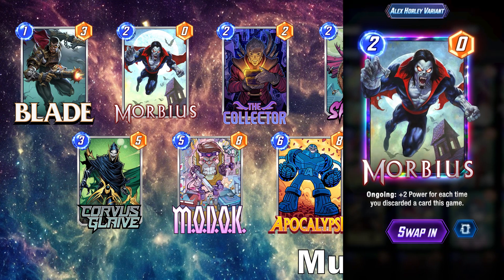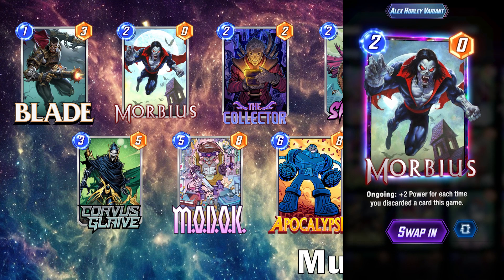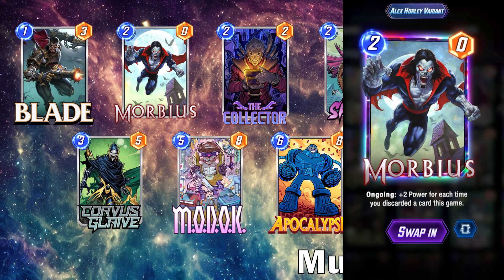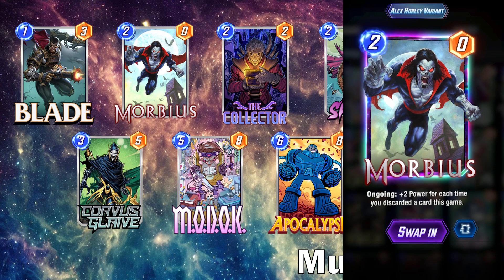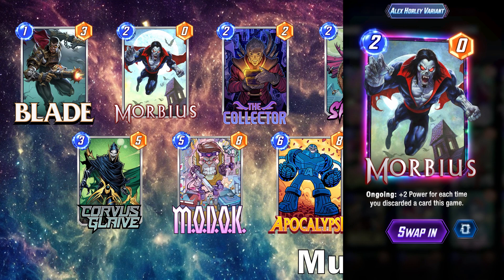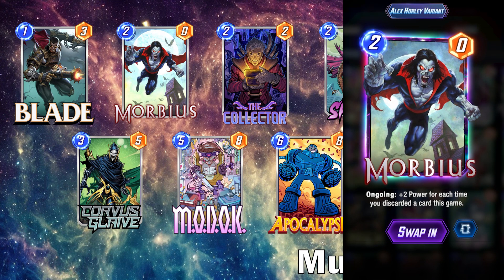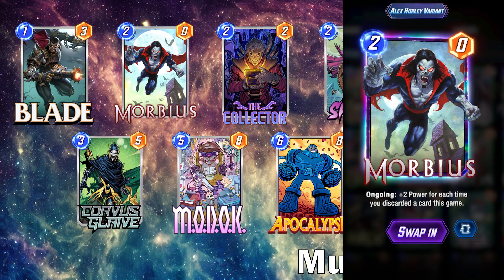Speaking of Morbius, he is a definite must-have in this list because we are really focusing on discarding as many cards as possible. He's easily played later in the game — you don't have to have him out on turn two for him to be effective. He's a risk to be out early to maybe be Enchantress'd or Rogue'd, but with so much discard in this list, at worst case Morbius is probably going to be a 2-8 for you, which is incredible value.